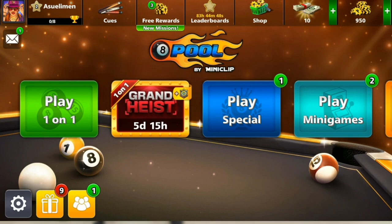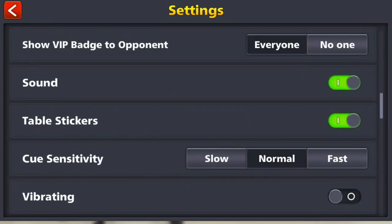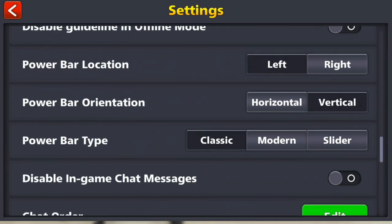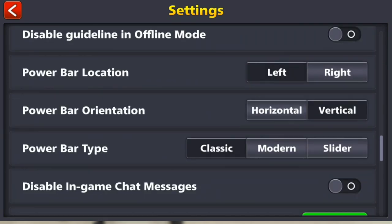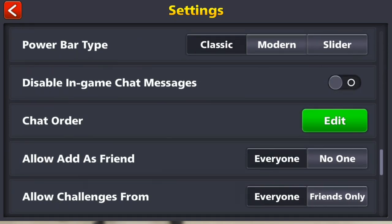Go ahead and click on the settings icon and this window is going to pop up. This window has a lot of options, so scroll down. Let's look for how we can disable in-game chat messages. I'll scroll down and here it says 'Disable in-game chat messages' — you can see it has been disabled.